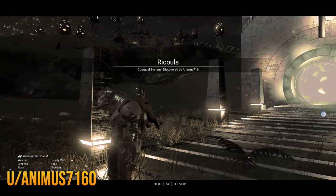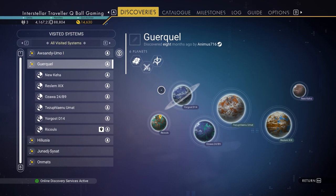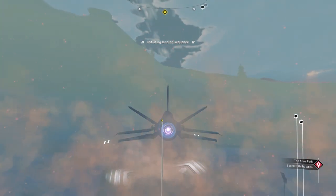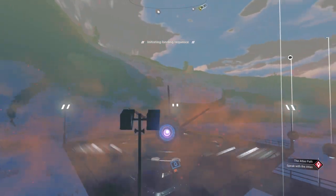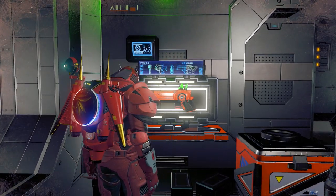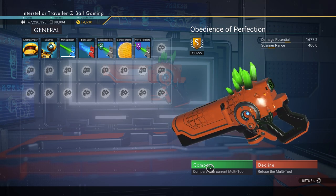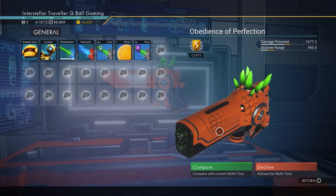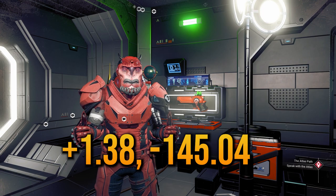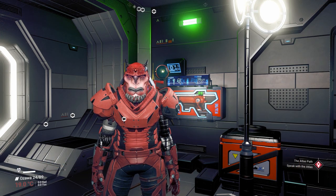Weapon number eight is an experimental weapon found by Animus7160 on the NMS Coordinates Exchange. The S-class weapon is on the Ozawa planet — a freezing planet with frost crystal. The weather is insanely bad here so be quick. You don't have to reload at all. This is the rarest experimental weapon there is — the Carrot. The green color is so bright it's almost glowing, and the orange color is so cool with a bubbles feature. Those are the coordinates and glyphs to get here. Scotty found the S-class location — thank you, Scotty.